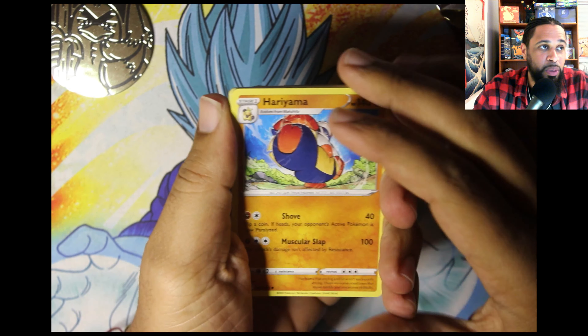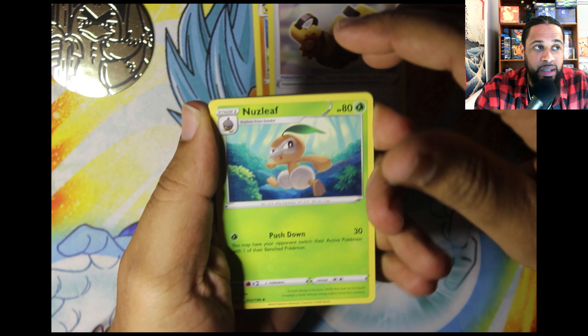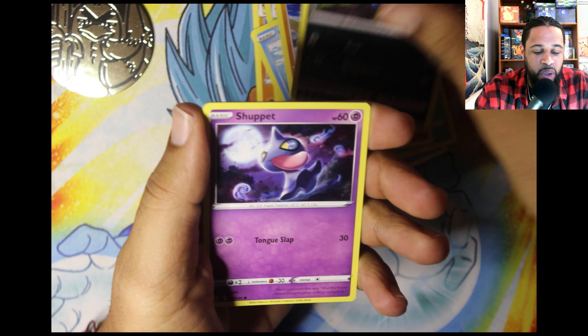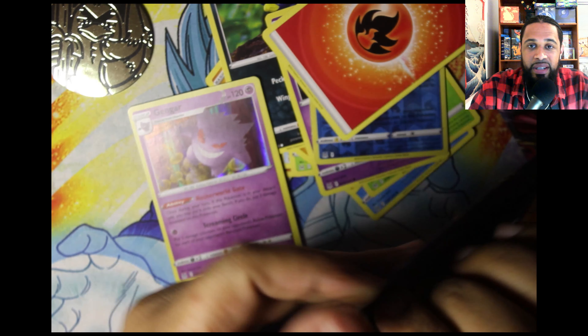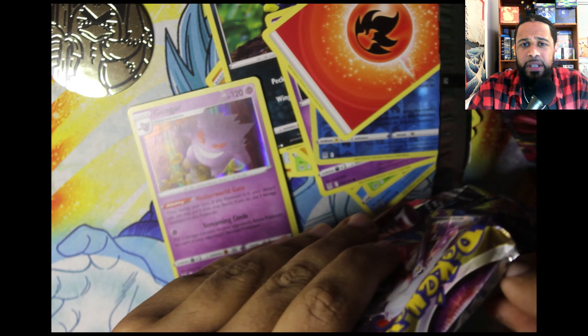We have a Hirayama, a Wind-Up Arm Nuzleaf, Swing Basculin — Danny Phantom, shout out to my boy. A Makuhita, Murkrow, a Shuppet, a reverse Cedra, and a holo Gengar. Gengar is not too bad to start us off. Fire energy, and yeah, the main things that we want from this set are definitely going to be Giratina.